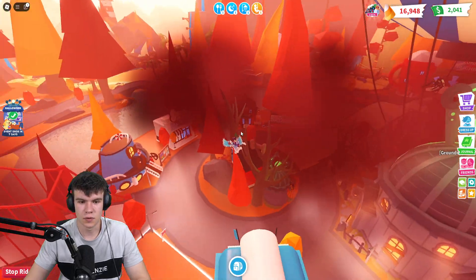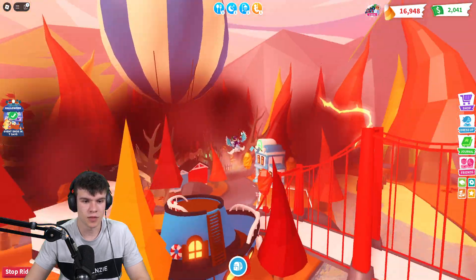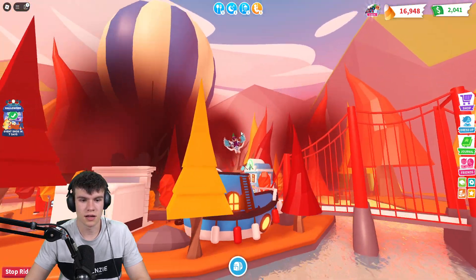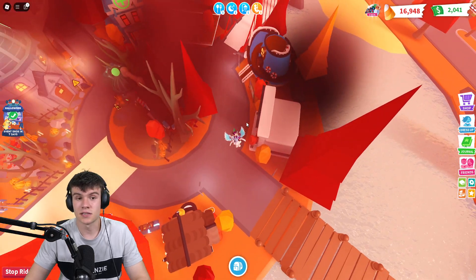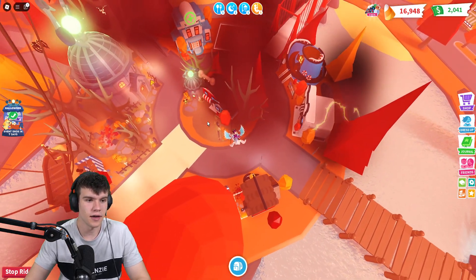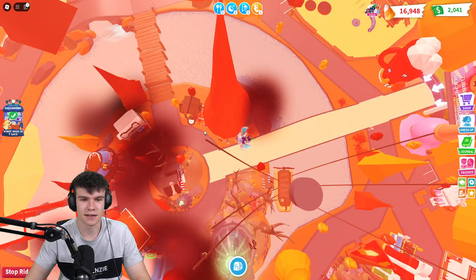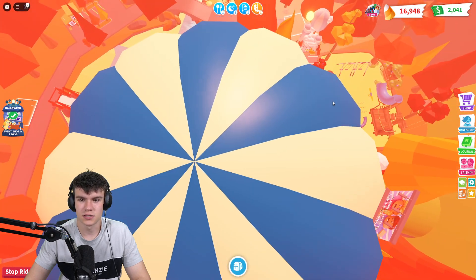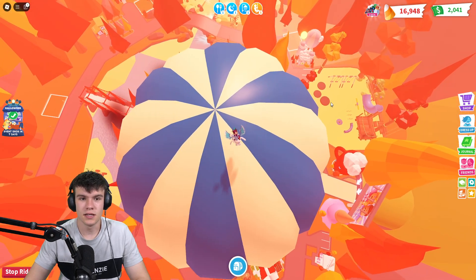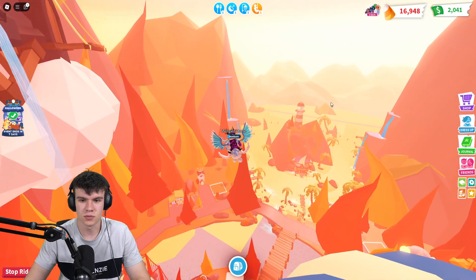I'm just going to quickly check the hospital — nothing there. What about behind this? I know there have been pumpkins placed there in the past, but no, it doesn't look like it. Nor is there any underneath the bridge either. Let's go to the Sky Castle and see if we can find some over there. We've only really got eight left to find on the map — all of them could literally be in the Sky Castle potentially. But I've just spotted another one, so we won't get eight in the Sky Castle.